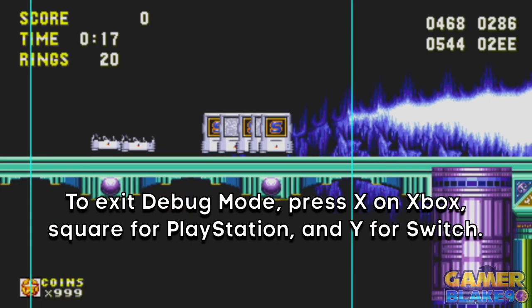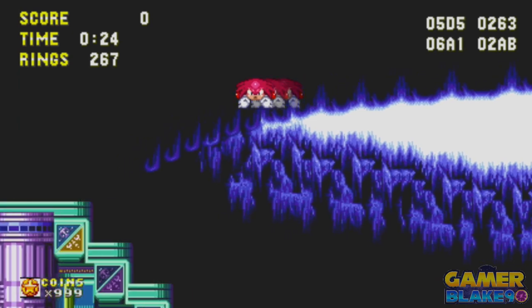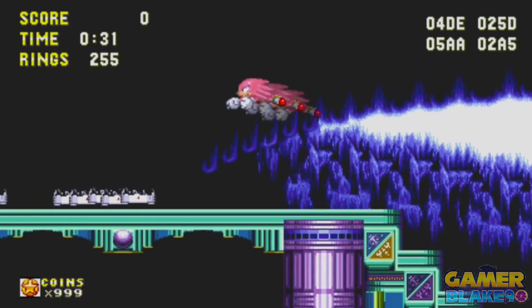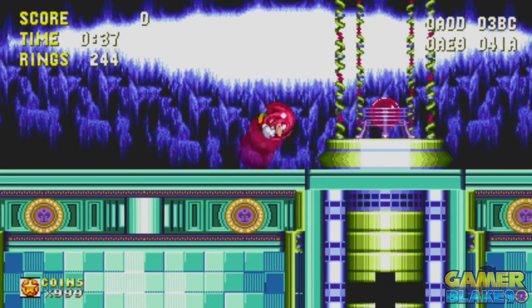Finally, to exit debug mode, simply press the X button again. Then break the super boxes, and you'll change into either Super or Hyper Sonic, Tails, or Knuckles. And last but not least, if the Egg Reverie code is active, simply press the jump button twice — and congratulations, you can now fly all around the stage to your heart's content.